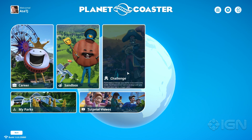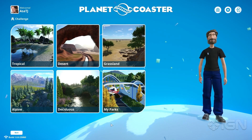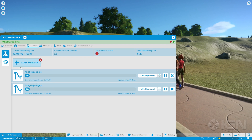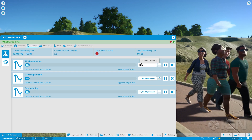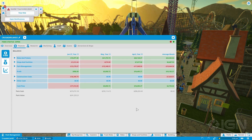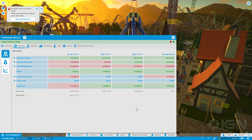Of the available modes, I mostly played in Challenge, which is the closest to classic Tycoon games in that you start with nothing and build a park brick by brick, but are beholden to loans and a budget and must spend cash to research things like new stores and rides. It isn't particularly difficult though, so I eventually hit a point of critical mass where my annual profits were nearly enough to tear everything down and build it all over again.